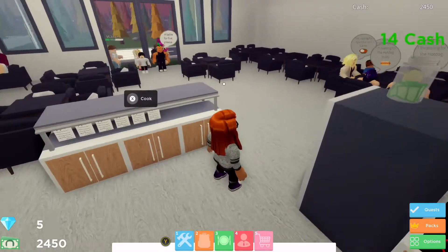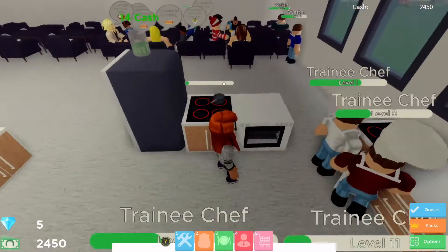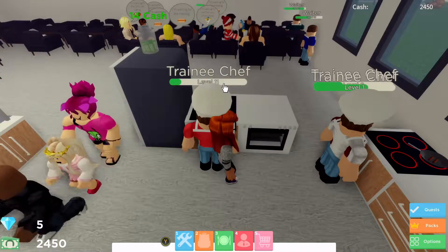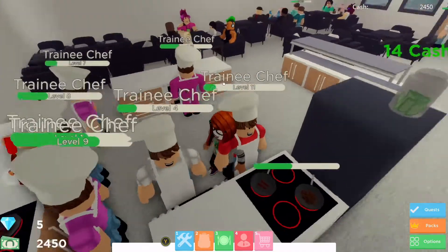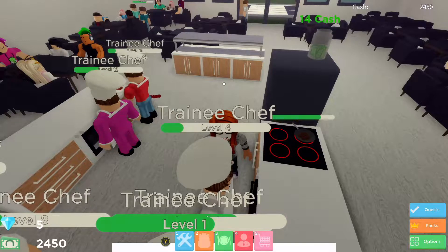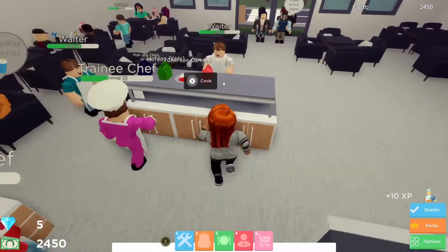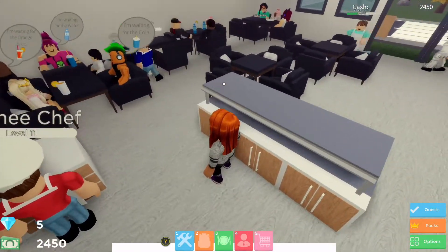That waiter's taking some drinks to a table over there and I've managed to get a food ticket to help out the chefs. At one time we had a smaller kitchen and they were all stood on top of each other, which they seem to be doing again. I've expanded the kitchen to try and stop that, but we might have to make it even bigger in the future when we expand the restaurant more.